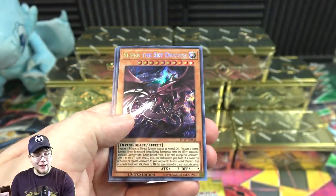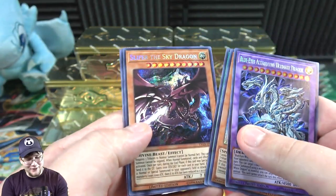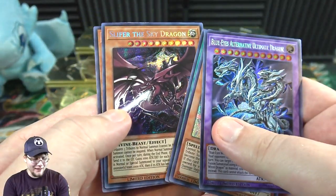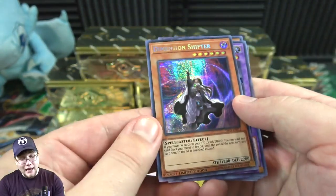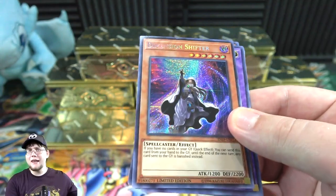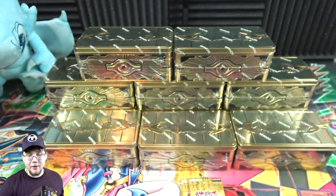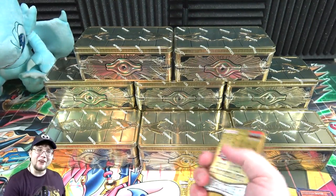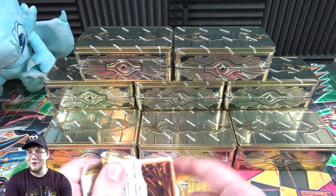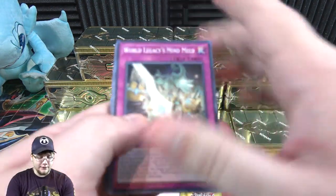This time we got Slifer — last time it was Monster Reborn. I think all the god cards are in this set. And this time we have a Dimension Shifter; last time we got Nibiru. So you get one of the world premiere cards as well, which Japan is getting in the Extra Pack next month, so we're not really getting them ahead of Japan too much.